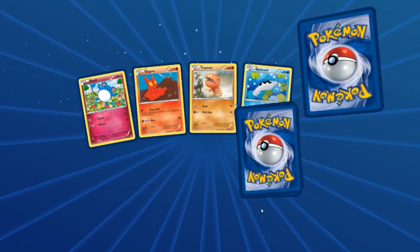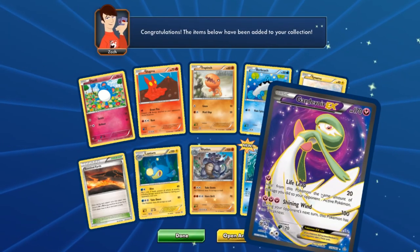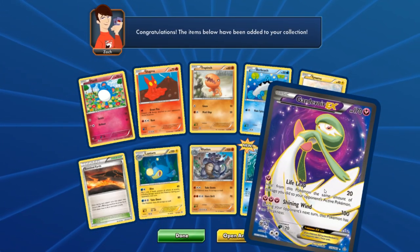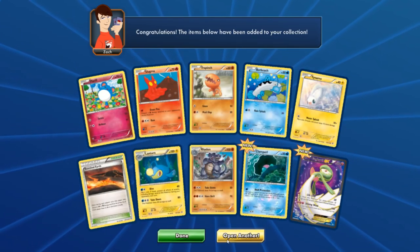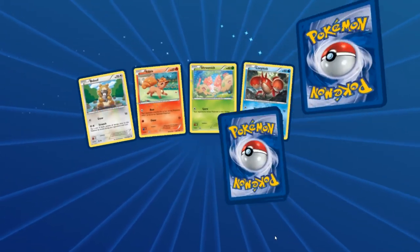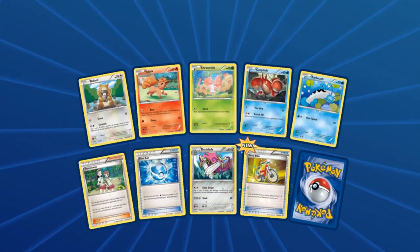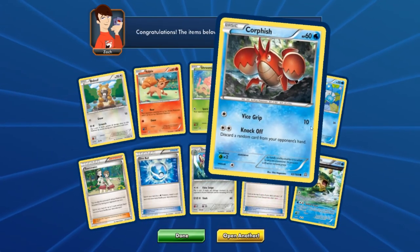Only two full arts so far — not the best. But then — oh my goodness! A full art Gardevoir EX! This card was going for a ton when this set came out. We're right around 8-to-1 right now because we've got three EXes. And another Ludicolo — and again the Water Pokémon are just dominating.